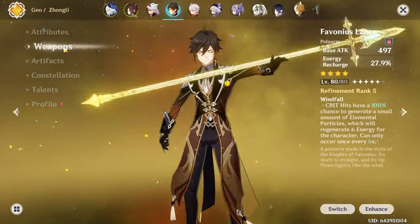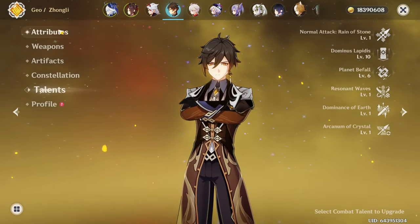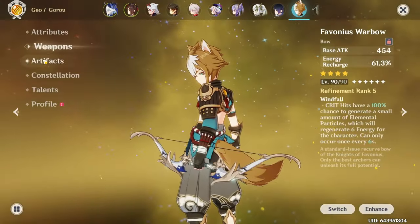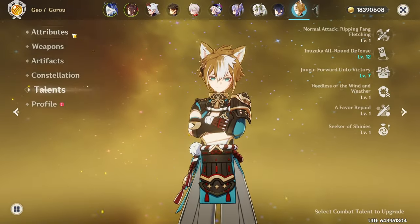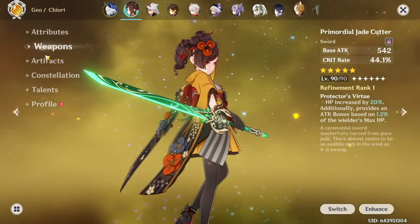So I finished building up my Kiori and I also got Goro C6. Now my Mono Geo team is complete and I'm going to do a showcase of the Abyss with my C0 Itto, C0 Kiori, C0 Zhongli, and C6 Goro. And just show you how quickly I clear the Abyss. I'm not a speedrunner but I do think my clear times are rather good for a free-to-play player.